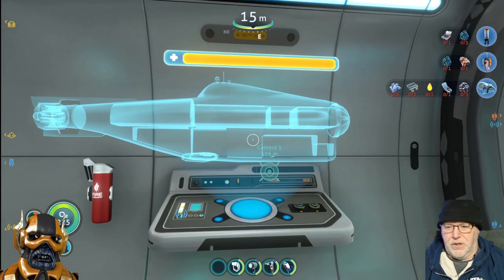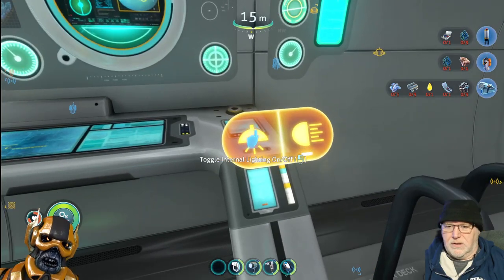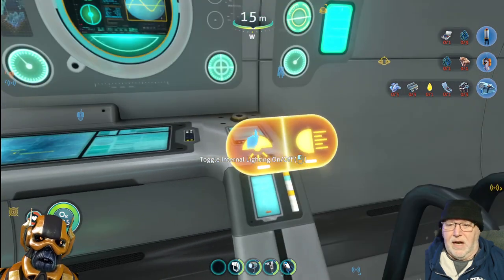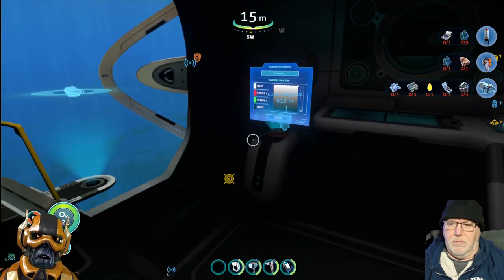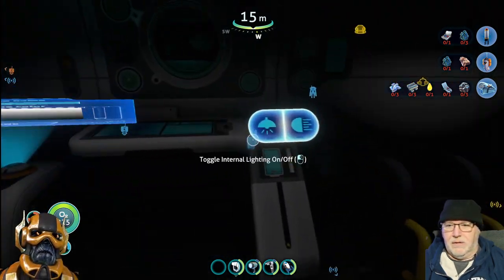This is a representation of your ship's health. This toggles the internal lights, this is external lights - these stay on or off when you leave. So you might as well turn it off when you leave. And you can name it! Okay, you need to come up with a name for this thing.